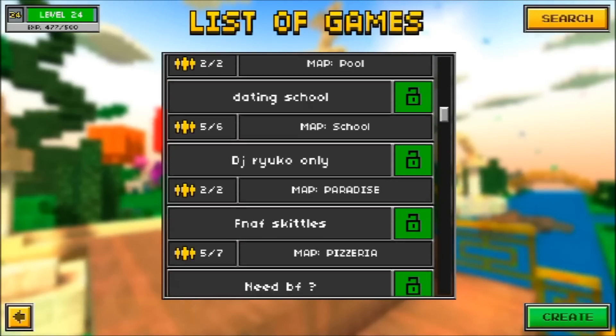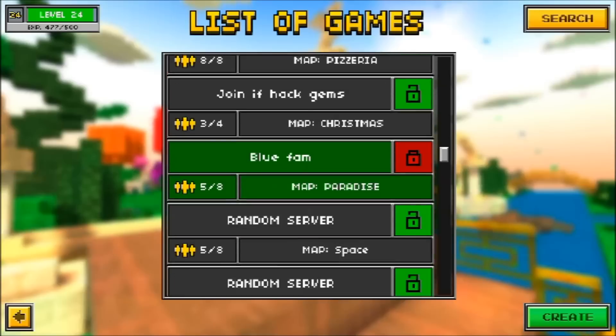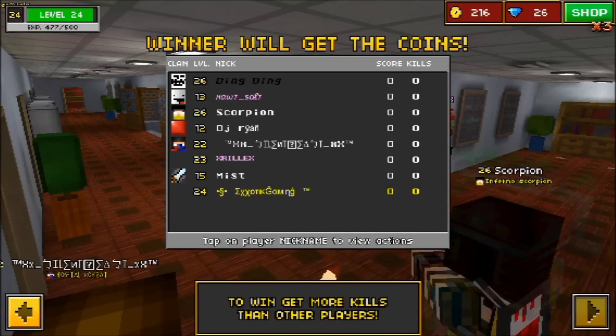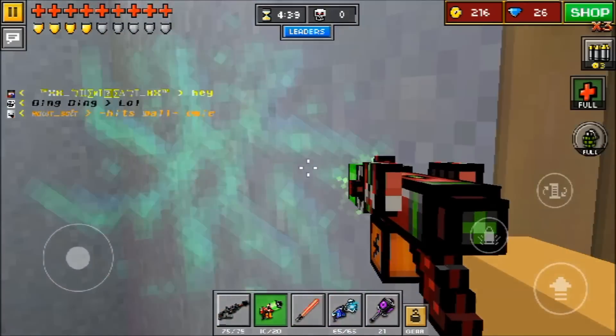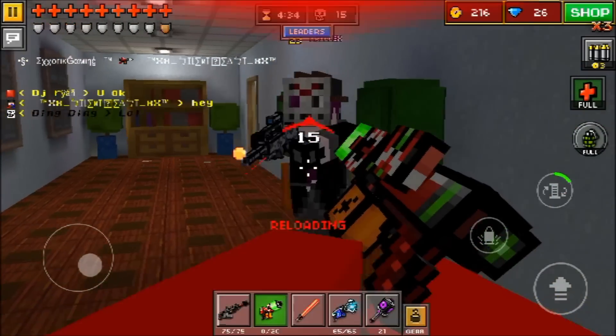I'm going to join into a silent school match. I've been having such a difficult time trying to do this video because everybody seems to be doing the glitch now in Pixel Gun 3D. After more and more people find out about it, people just don't understand that it's ruined the game. I've been trying to do this video for over an hour, but I've always been stopped short by people using glitches. So we'll see how things turn out here.